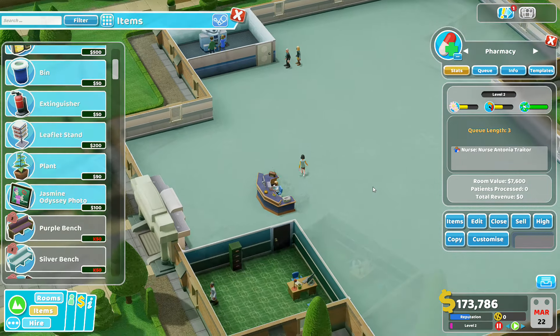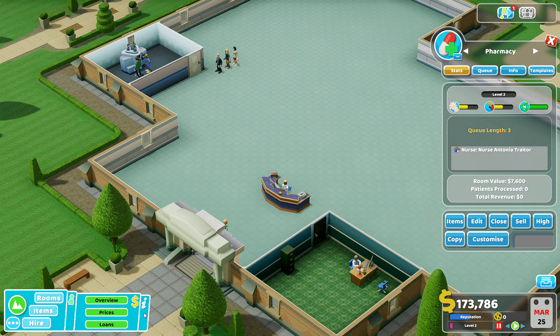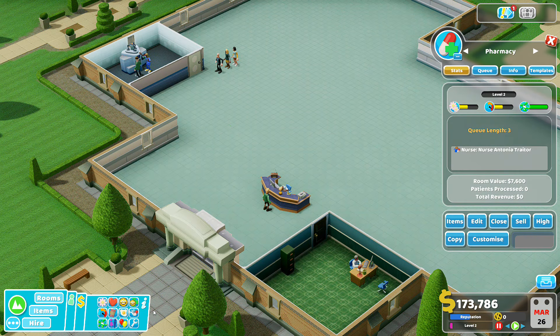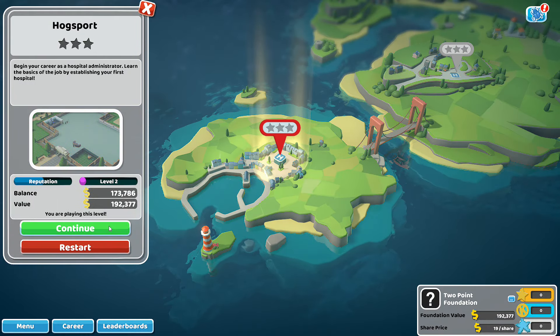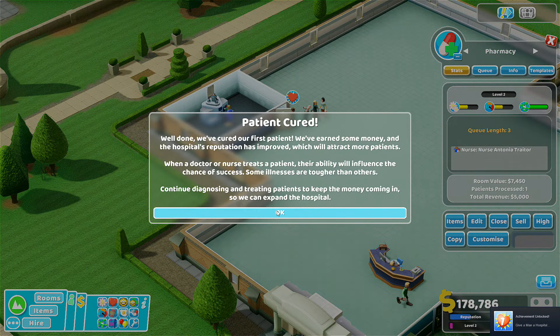How good have we got to make the rooms? Right, we've got to spend some more cash now. We need a doctor. 10% happy energy drains. What do you think — happy or energy? Energy, because he'd work longer then, wouldn't he? Yeah, that's better for the business.